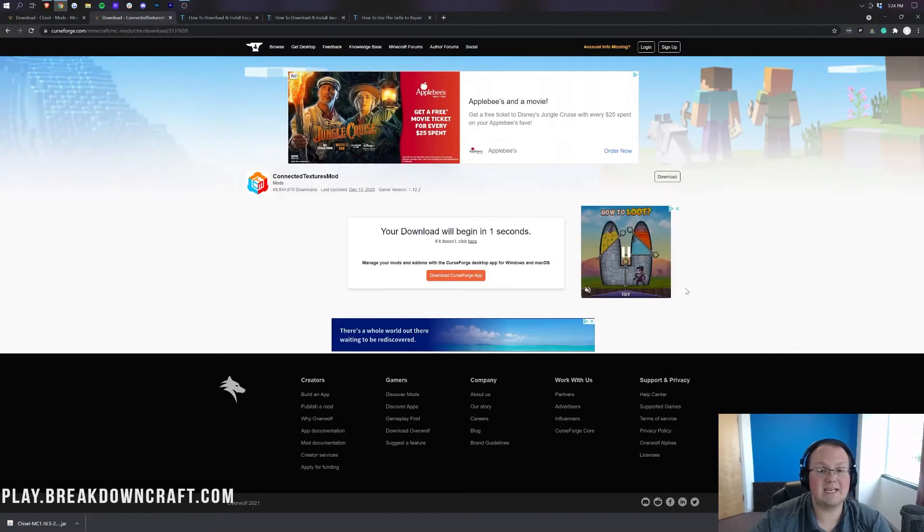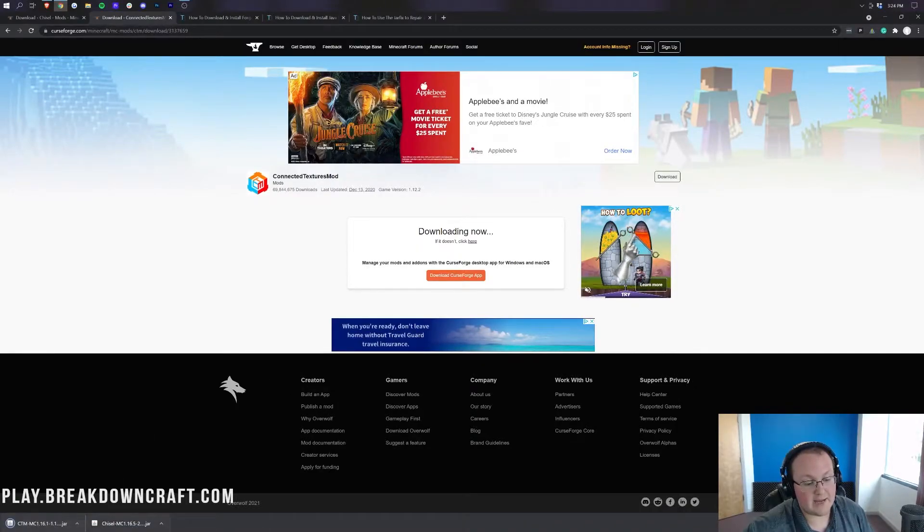After a few seconds, the download will begin. We will need to Keep or save the file as well, depending on your browser — the download shows here in the bottom left. Go ahead and keep the file. From there, we need to download Forge.